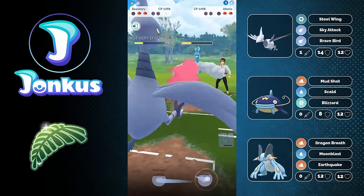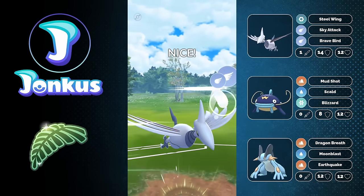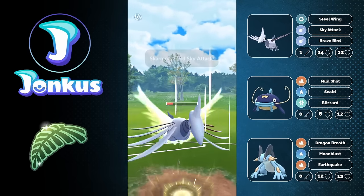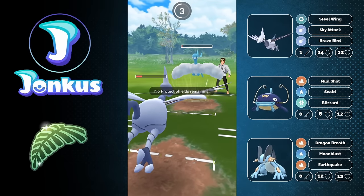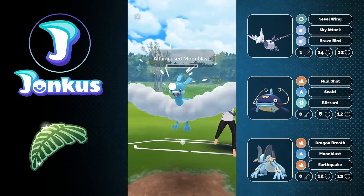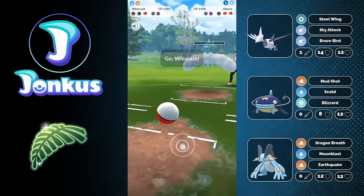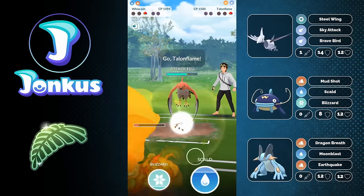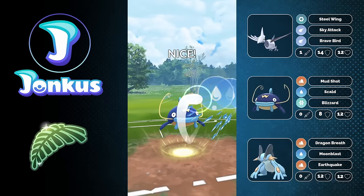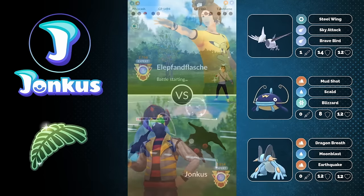I swap out predicting Altaria coming in, and go for an undercharge on Sky Attack — I just want to get the opponent very low without giving Talonflame any farm. We take the Moonblast, then Mudshot down the opponent's Altaria, leaving with one Scald stored. I could have gone for Blizzard but it wouldn't have knocked them out. Scald is the right call, and we win the game.